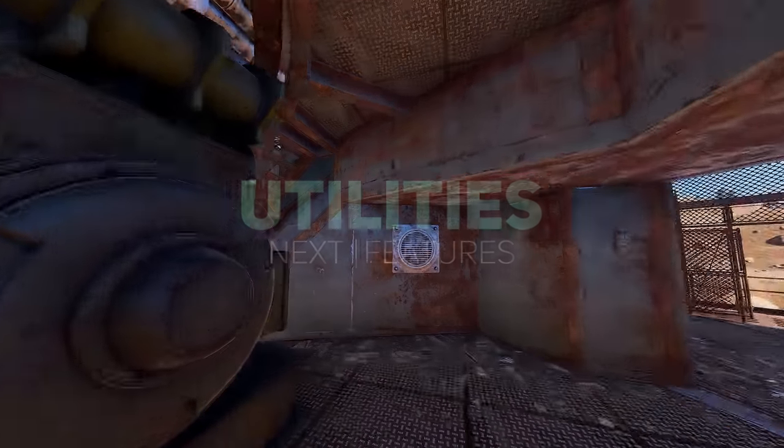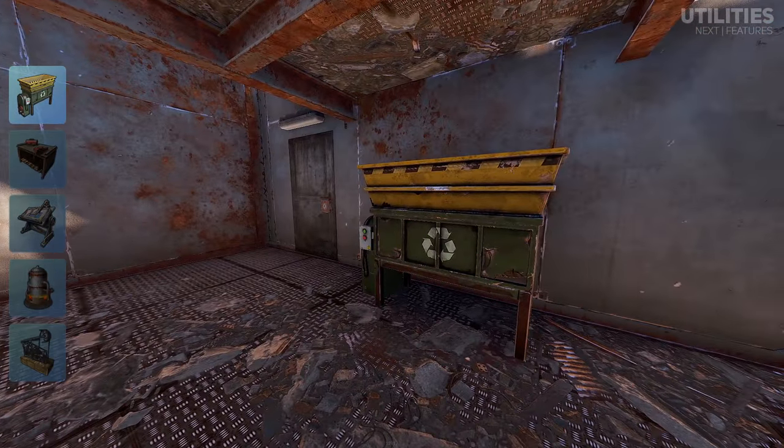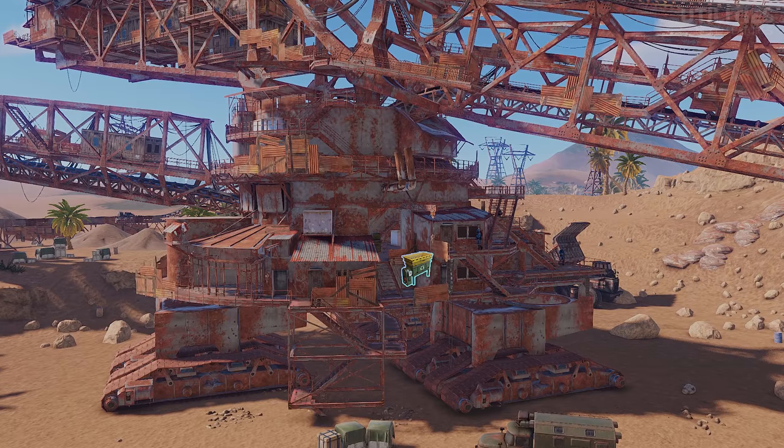For utilities, a recycler can be found within the main room on the excavator behind the engine, and can be used while using the excavator to recycle the components you got off the scientists. An overview of all the utilities can be seen here.